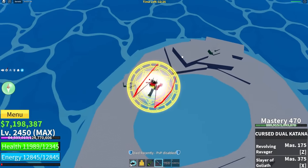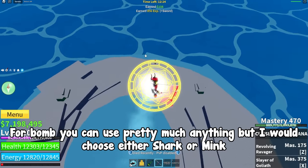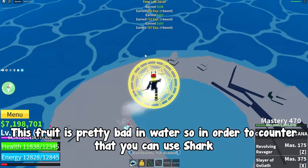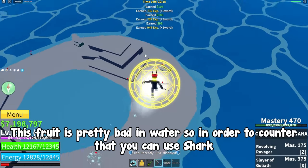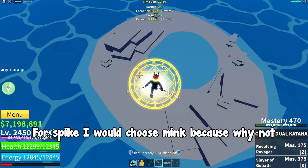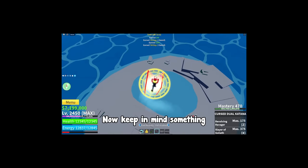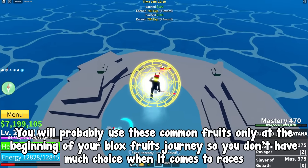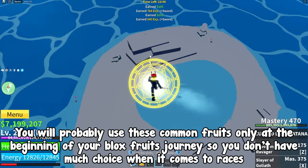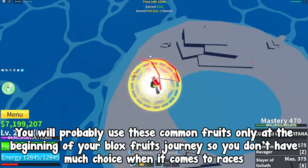Next fruit, bomb. For bomb you can use pretty much anything but I would choose either shark or mink. Now smoke. This fruit is pretty bad in water so in order to counter that you can use shark. And lastly, spike. For spike I would choose mink. Now keep in mind, you will probably use these common fruits only at the beginning of your Blox Fruits journey so you don't have much choice when it comes to races.